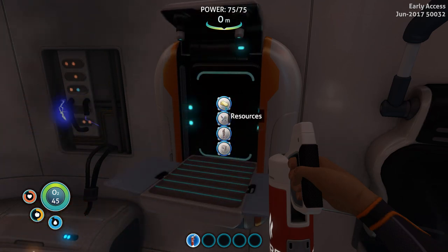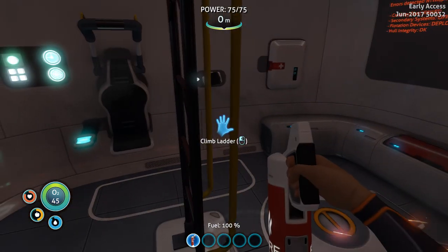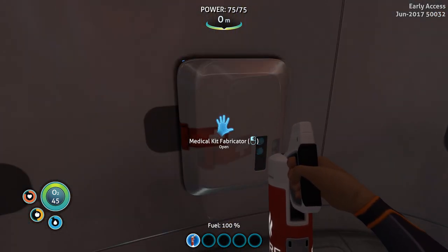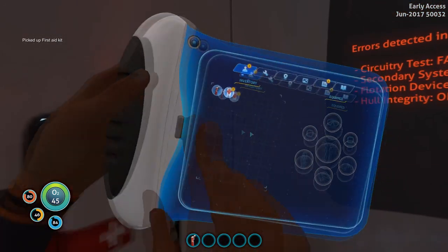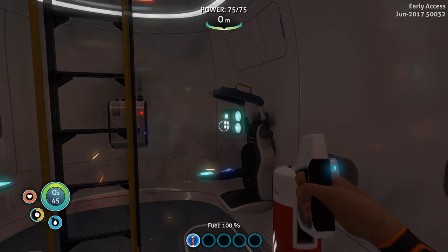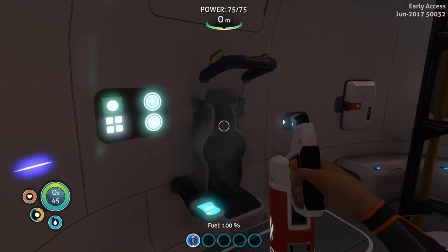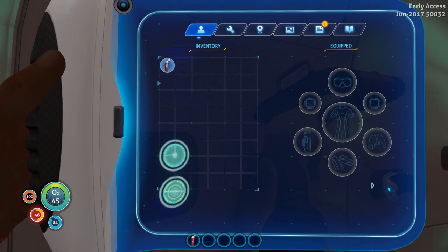Resources. Deployables. Alright. What is this? Medical kit — yes, I need some medical kits. Picked up. How do I use it? Oh, there we go. I'm good as new. Damaged communication relay — use repair kit. Do I have this repair kit? I don't think so. Everything I have is this fire extinguisher.